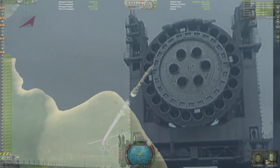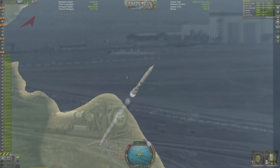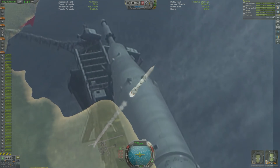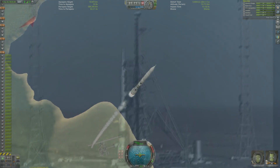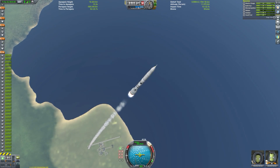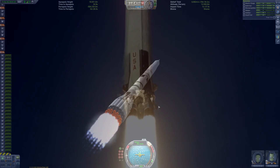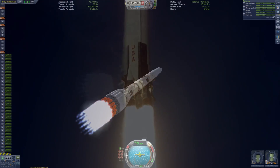Six more, to be precise, increasing the N1's already very high engine count from 24 to 30 in its first stage alone. Its first stage actually remains the most powerful rocket stage ever built. By comparison, the Saturn V — which was capable of carrying significantly heavier payloads to orbit — had just five engines in its first stage.